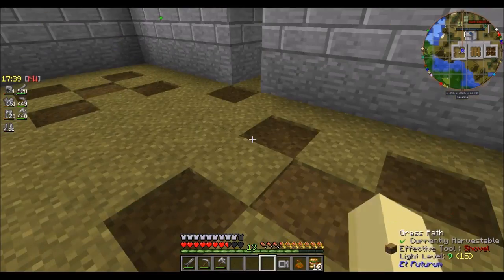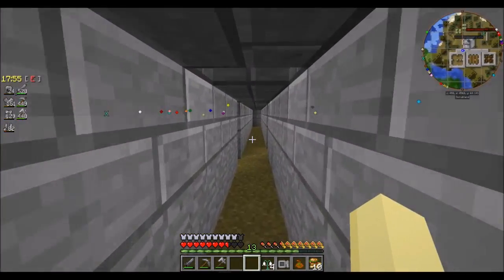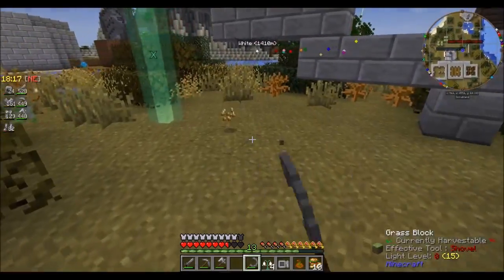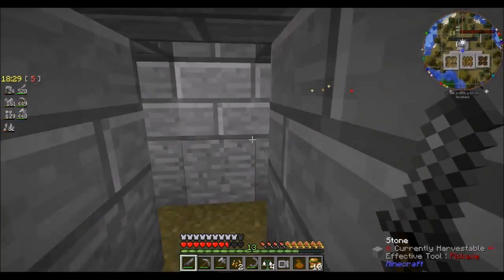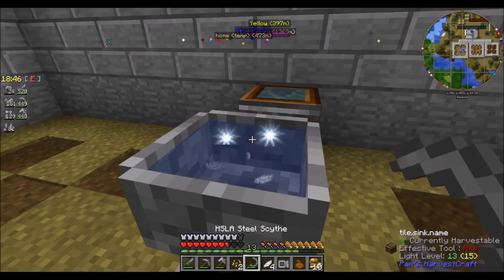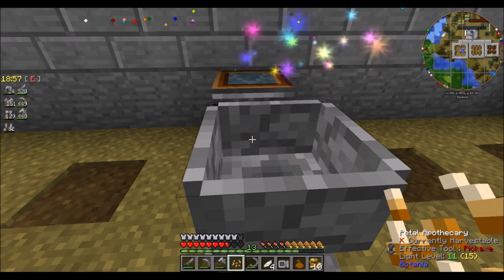First thing I'm going to need is a pure daisy, which is where those 3x3 patches are going to come in. A pure daisy takes full white petals and a single seed of pretty much any kind. The basic crafting in Botania with the petal apothecary is fairly straightforward — you just toss the petals in one by one. You can look at it and it'll tell you what it makes. Now it just needs a seed to make a pure daisy.